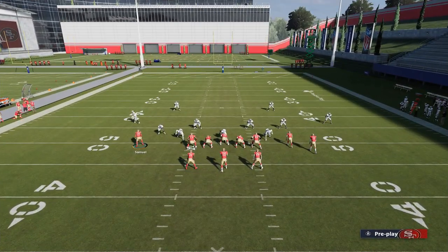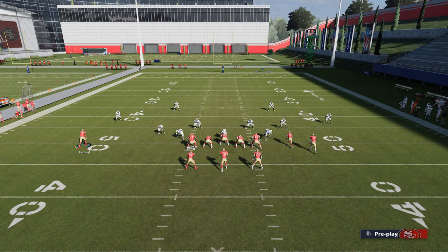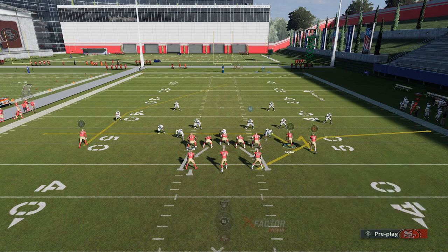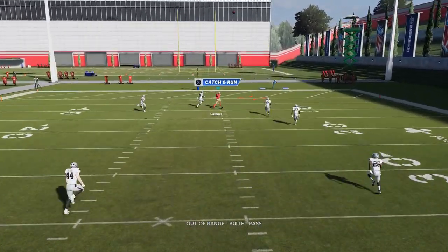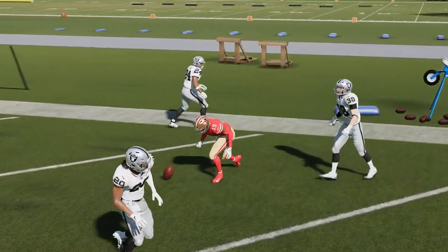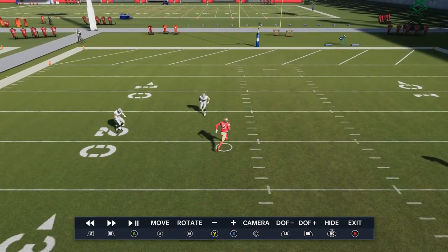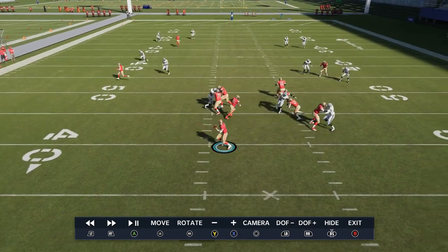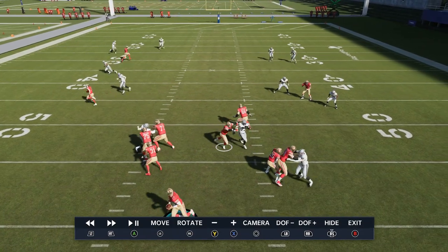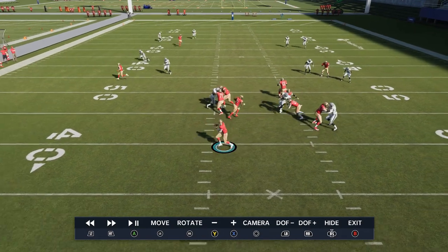Against regular Cover 4 Drop, Cover 4 Drop Container, or Cover 4 Drop Show Two — it's all the same. All you have to do is motion this guy out, put the Y route on a block, put the A route on a drag, and put the B route on a smoke. This is going to be an easy one-play touchdown against Cover 4 as long as I can get that pass off. I started rolling and almost messed up the timing, but you can see it gets right through the defense. Once he gets inside of this safety, he's already past those guys — all I have to do is float the ball up.